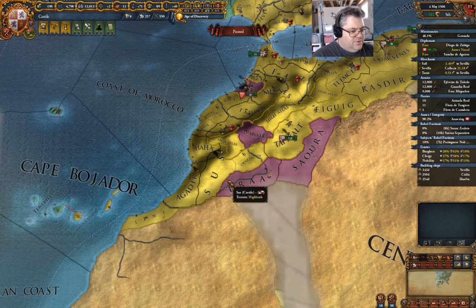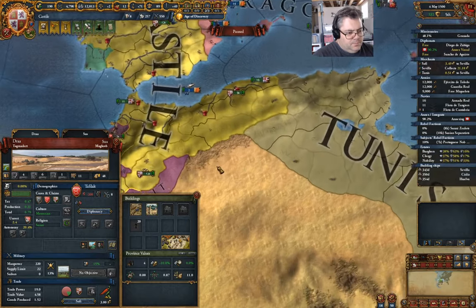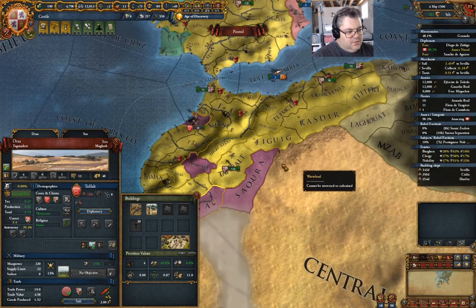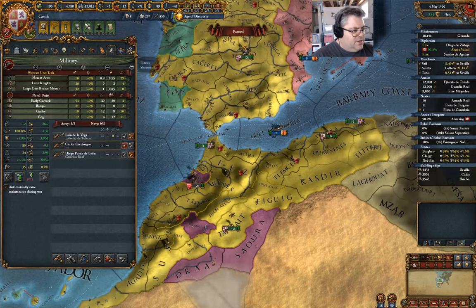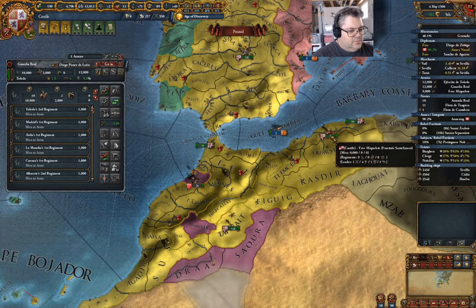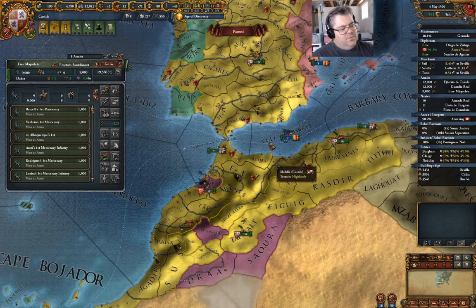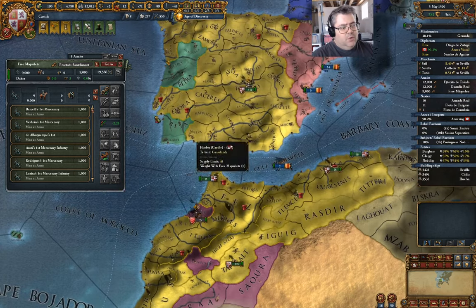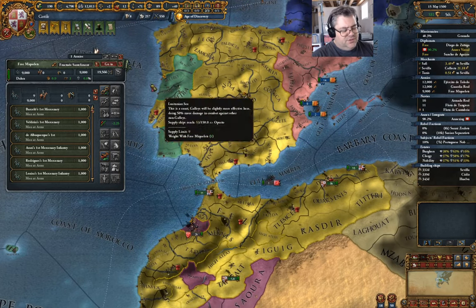Wait, who are they allied with? Tunis. I want to check the force limit. I've got room for more of these guys. Oh, they're mercenaries — right, I'm rebuilding manpower. Well, let's let time tick along for a little bit here and just see what happens.